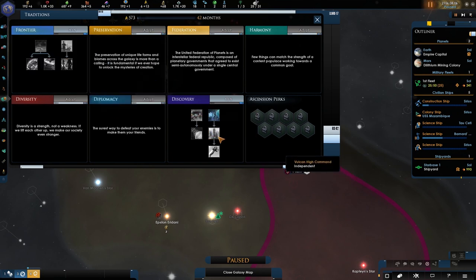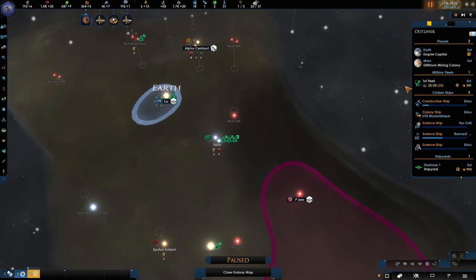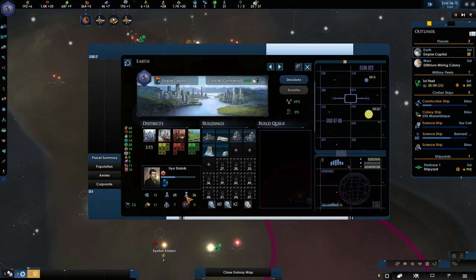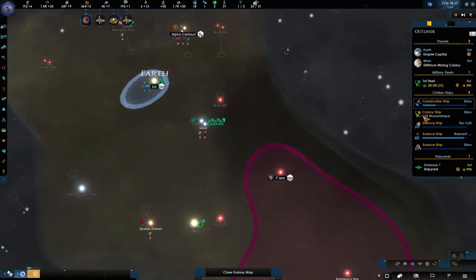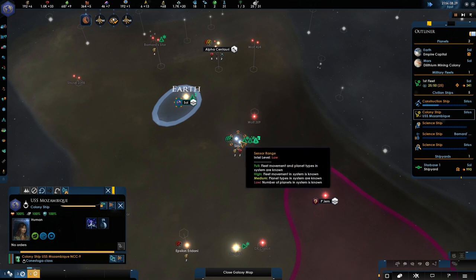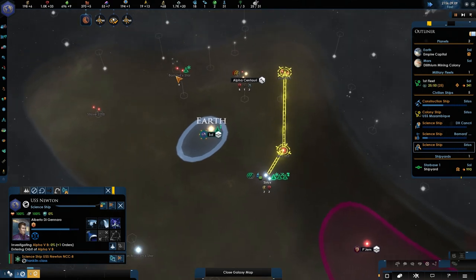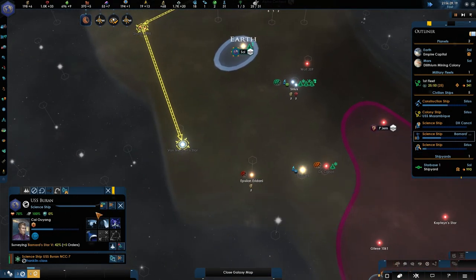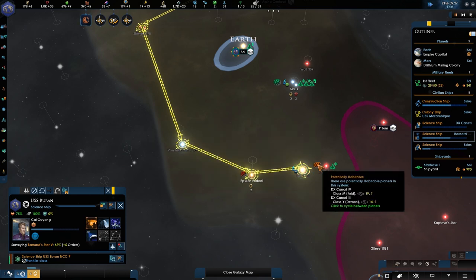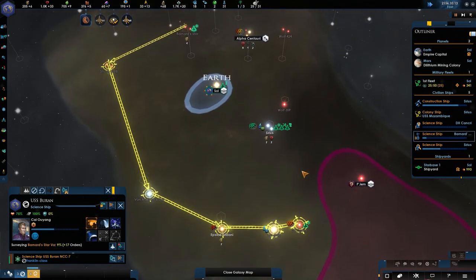Like I said, Frontier — we're going to be taking that because we're going to extend our colony numbers. One more needed there, two more needed here, so we don't have anything to do momentarily. Let's take a quick look — you go there, you go there. Arid and Demon — Demon? Is that a thing? That's cool, I like that.